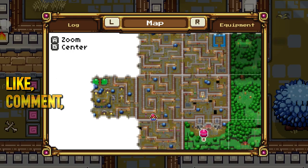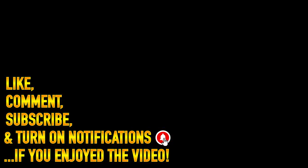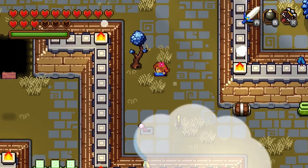Welcome back to more Blossom Tales 2. So in the last episode, I was here in this maze, and we're still exploring this area. I'm going to go down this pathway because I think this one doesn't lead to a dead end. We were last on the path on the right, and that one actually did lead to a dead end.